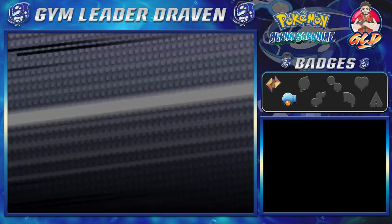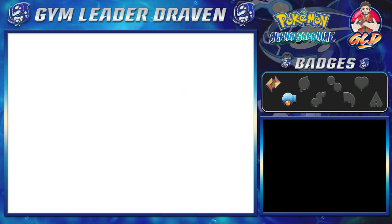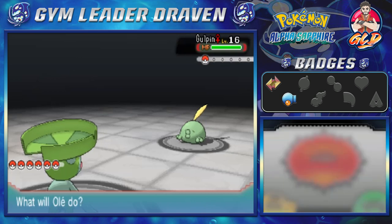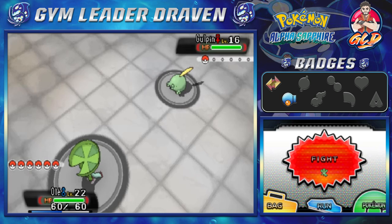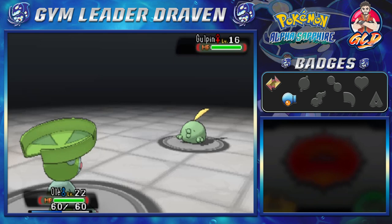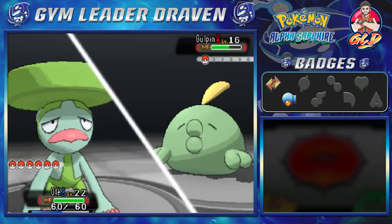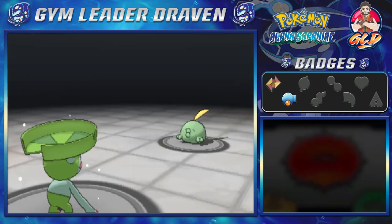Let's take on Lass Sally and she's coming out with a Gulpin. I did have a Gulpin in Pokemon Emerald called Venom, so hopefully off screen I'll capture another one. Nothing seems to work well here — let's go with a Bubble attack. That doesn't do much, and here comes a Yawn attack which I did not want happening. Let's go Tommy JDF, let's do it.